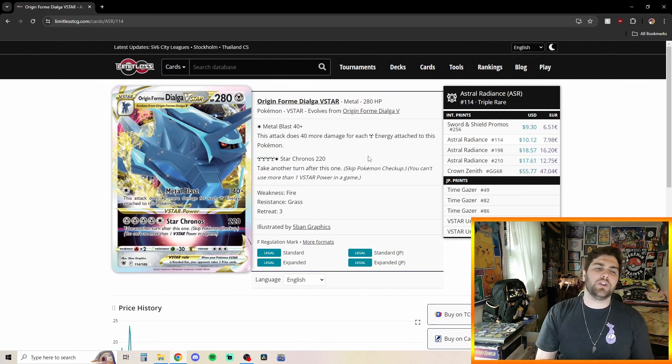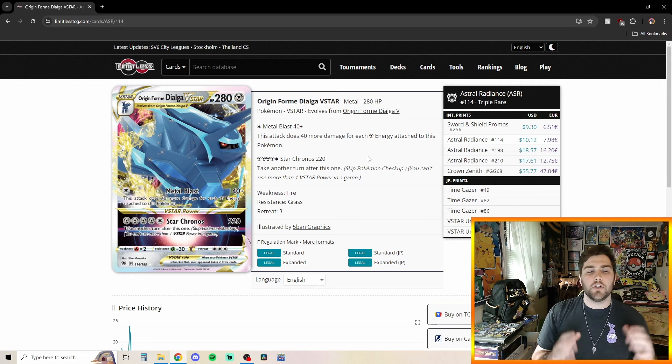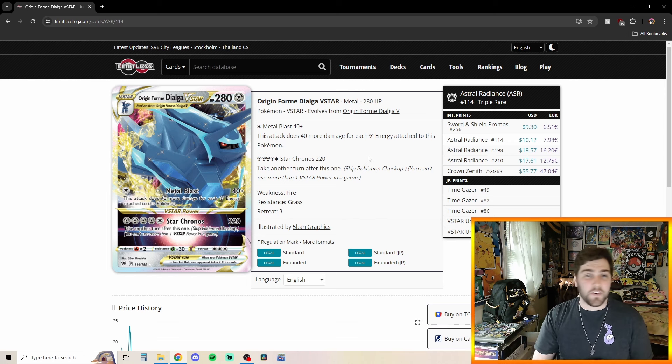Starting off here with Origin Form Dialga V-Star. For its first attack, Metal Blast for one Colorless Energy — 40 plus damage, 40 for each Metal Energy attached to this Pokemon. And then for its V-Star Power, Star Chronos, for five Energies — four Metal and one Colorless — 220 damage, and you take another turn after this one. Being able to potentially KO an Arceus V, Dialga V, or a Giratina V, take two Prize Cards, and then take another turn is really powerful.